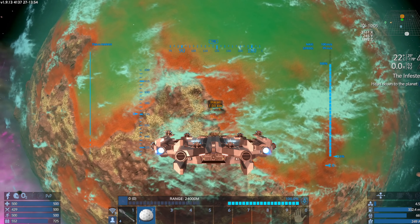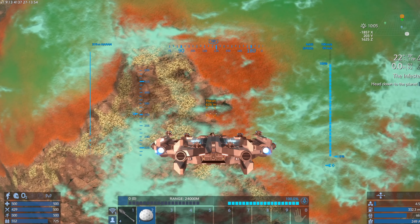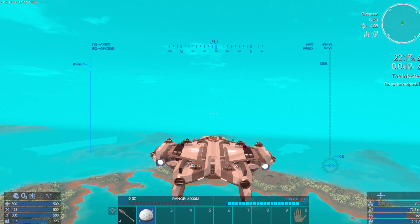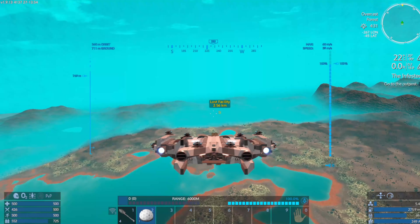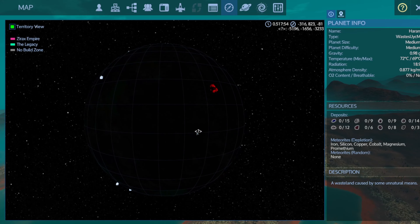I believe this is the planet that the mission was talking about, so let's see what happens when we get down into it. Go to the outpost. The outpost appears to be behind me, that way. Oh, that's not far. We're flying, let's do a quick scan. Have I been to this planet yet? No, I have not.